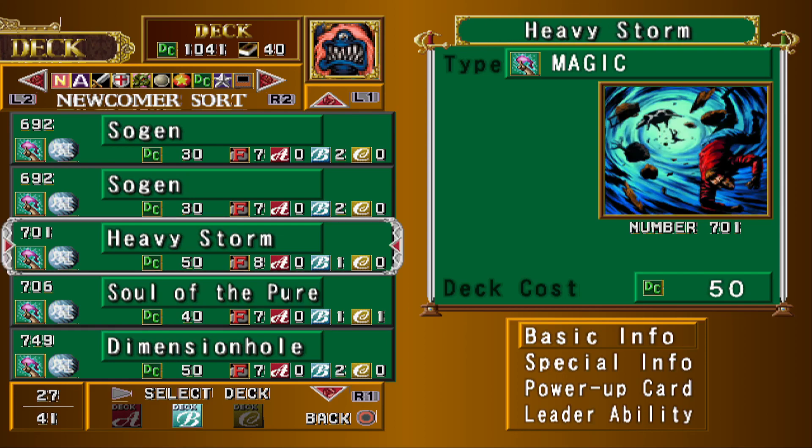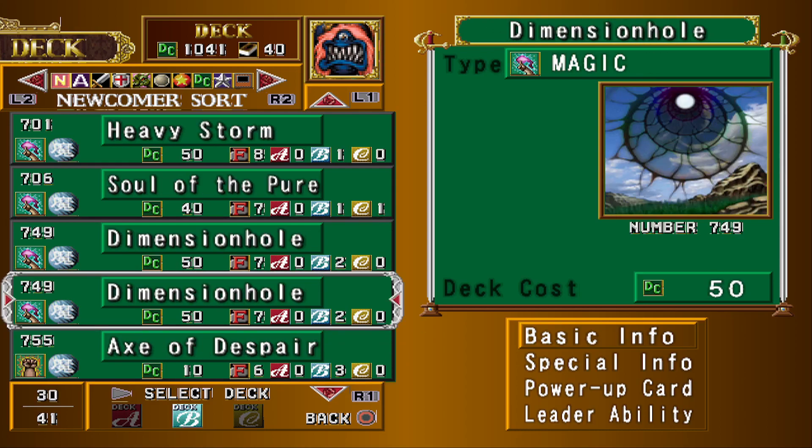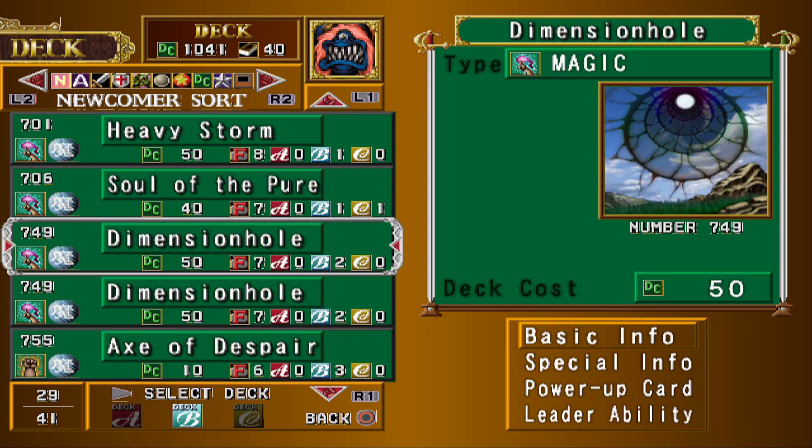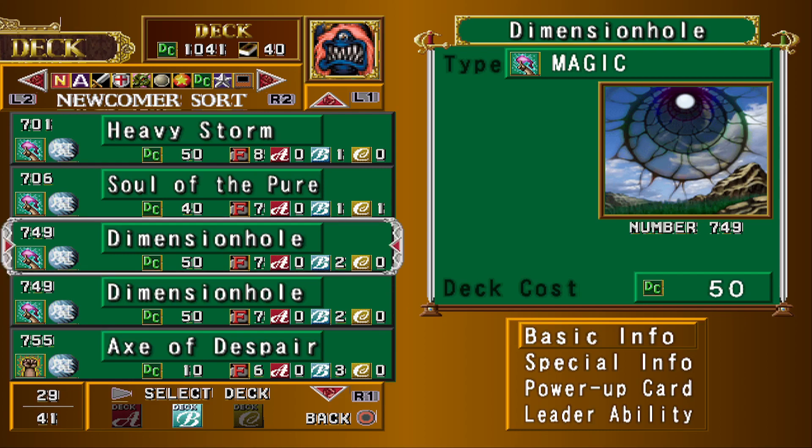Heavy Storm is great for going for lethal. This deck will do a lot of going for lethal, so Heavy Storm's pretty good. Soul of the Pure is a good defense card for stopping yourself from getting burned out. Double Dimension Hole — the only issue is that your leader's kind of slow. Dimension Hole lets you close the gap with your leader, and then you can go for 2 or 3 turn lethals pretty consistently.